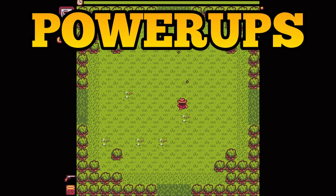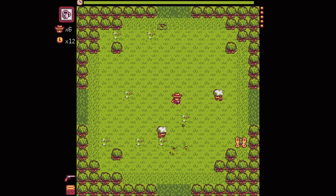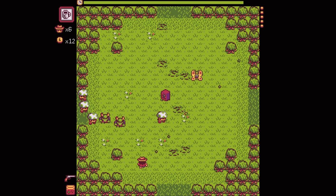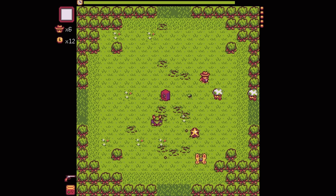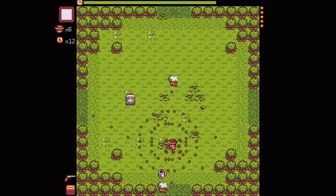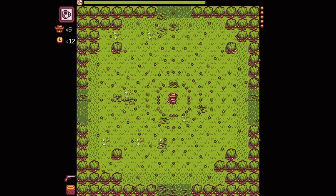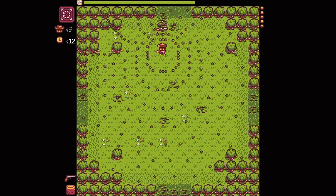Now onto power-ups. Power-ups are crucial when you are in a tight spot. Enemies will drop random power-ups after you have defeated them and you can simply walk into them to pick them up. You can only hold a single power-up at a time and you can activate it by simply hitting spacebar. But if you pick up a power-up while you already have one, the power-up you picked up will be automatically activated. This is very important to note as not all power-ups are made equal — some are just much better than others.